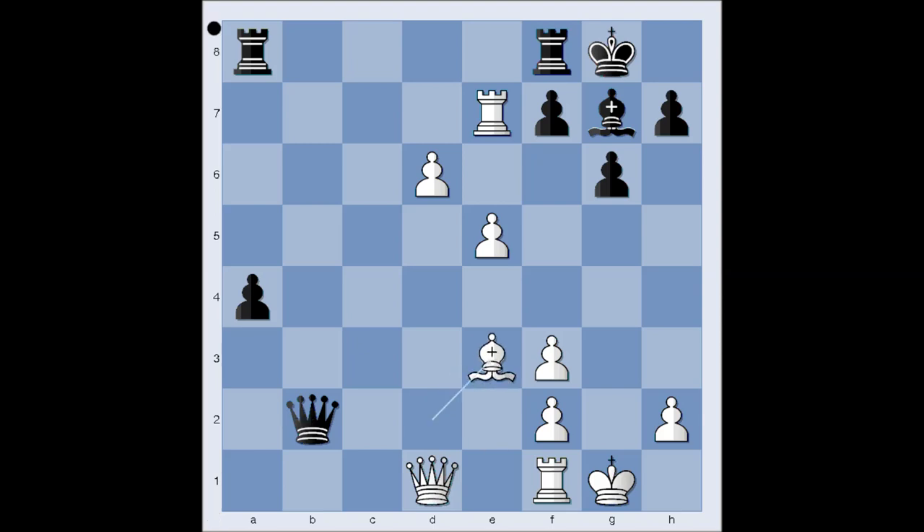Bishop to e5, bishop to e3, and Hammer played a3. If bishop takes on e5, then queen to d5. And after bishop to g7, rook takes pawn on f7, rook takes rook, queen takes on a8 — and white is winning.